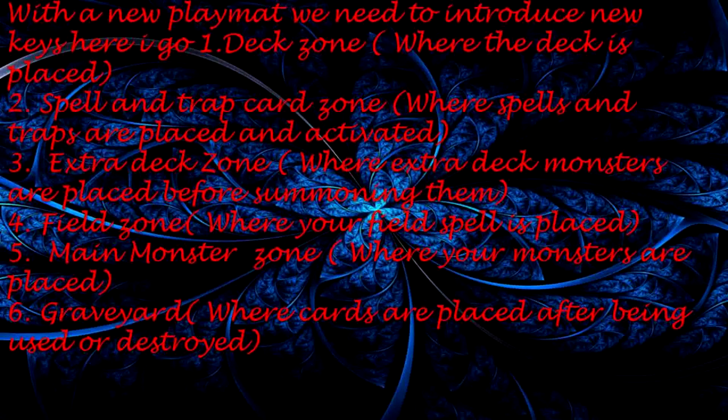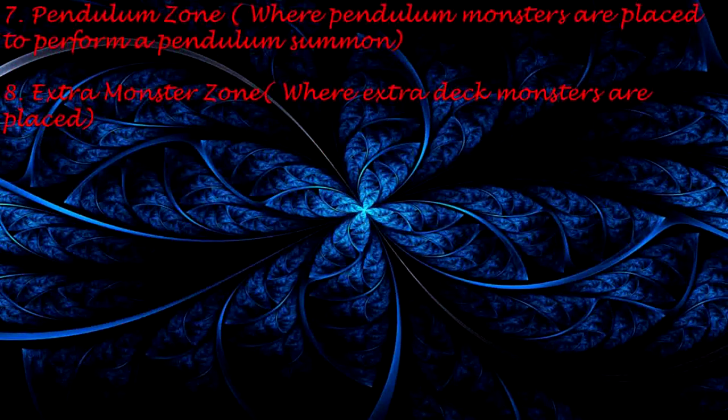With the new playmat for Master Rule 4, here are the updated keys: 1. Deck Zone — where the deck is placed. 2. Spell and Trap Zone — where spells and traps are placed and activated. 3. Extra Deck Zone — where extra deck monsters are placed before summoning them. 4. Field Zone — where your field spell is placed. 5. Main Monster Zone — where your monsters are placed. 6. Graveyard — where cards are placed after being used or destroyed. 7. Pendulum Zone — where pendulum monsters are placed to perform a Pendulum Summon. 8. Extra Monster Zone — where extra deck monsters are placed.